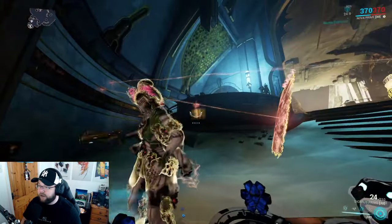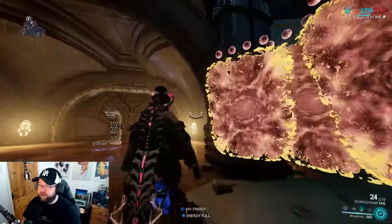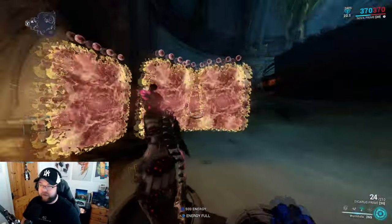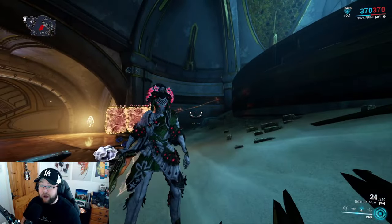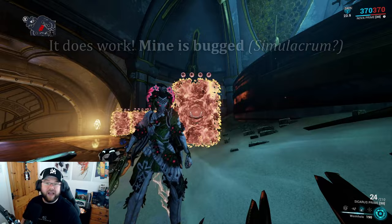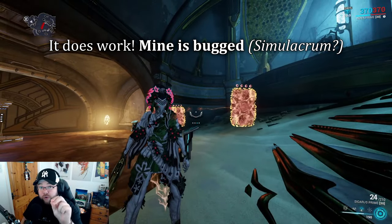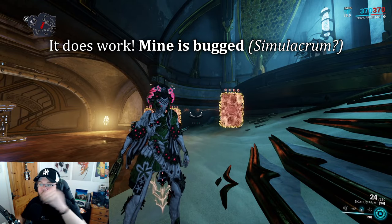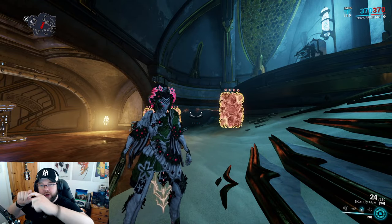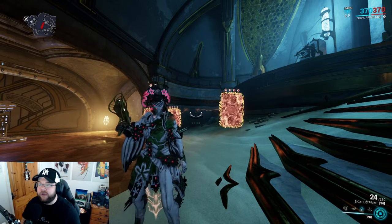You can have up to four portals active at once. As soon as you place a fifth, the first one disappears. You can also hold the ability down to preview where the portal will land before casting — similar to Celefor's Rift ability — so you can precisely place portals.